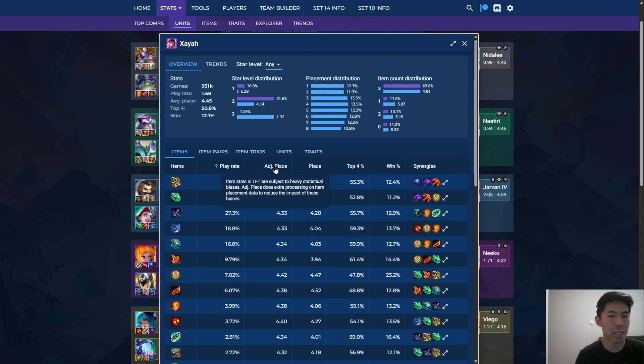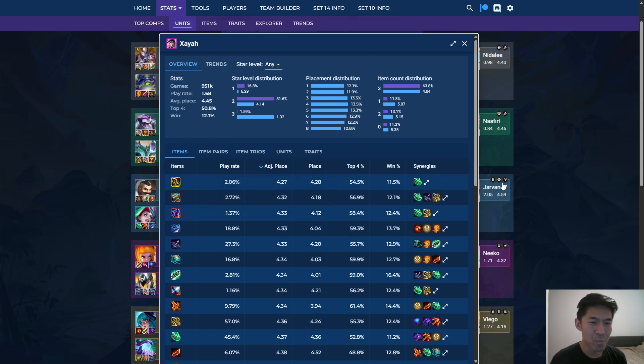Adjusted placement — if you mouse over it, it'll tell you a little bit about how it calculates it. It's not super detailed, but basically it's just the developer of this site. He's a really talented guy and I trust the way he does data a lot. If you sort by this, you'll basically get the best performing items on Zaya on this patch. You can see there's about a million games, so if anything has a 1% play rate, that's only 1,000 games, which is pretty low sample size. Things at a 10% play rate is like 10,000 games, so 10,000 games is pretty safe. Basically, the higher the play rate the better — I would say 10% at this many games is pretty safe.